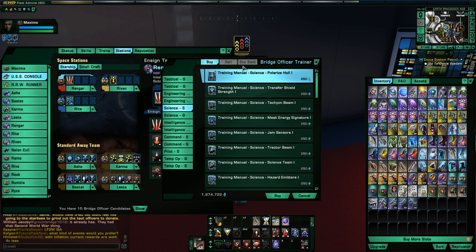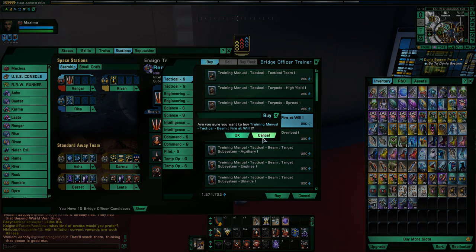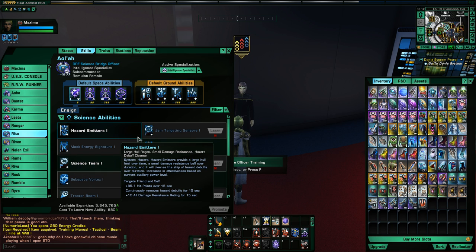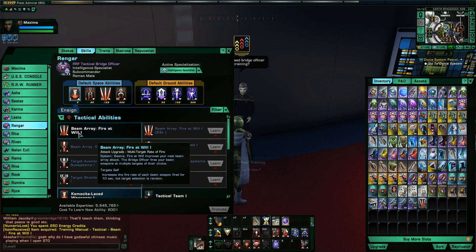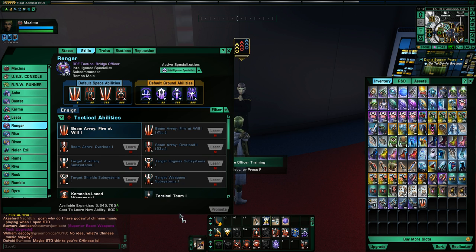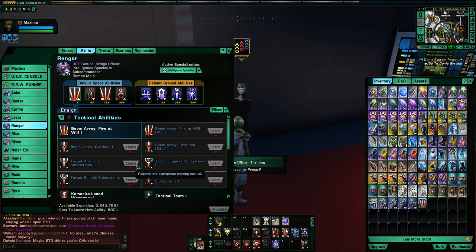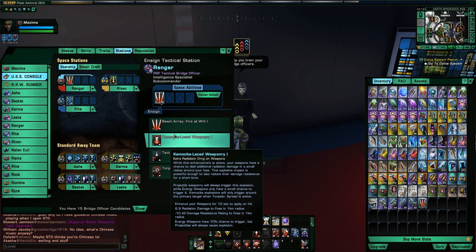All you have to do is come to this vendor, select what you want — say you have a tactical character and you want to teach them Beam Fire at Will One. You buy it for a nominal credit cost; these costs are very low and new players should be able to afford them easily. It goes into your inventory, you go to your bridge officer, go to their skills, select the skill, and click the Learn button. It will consume that skill item and teach your character.